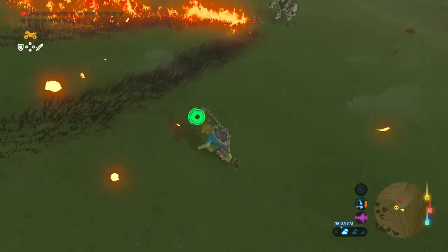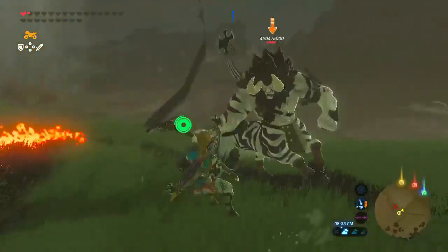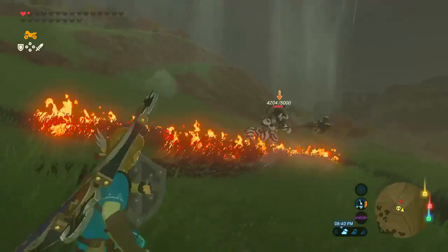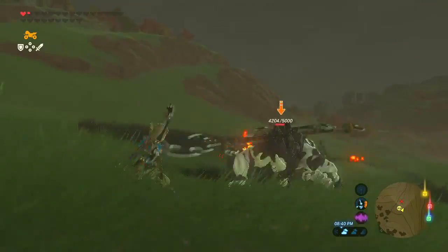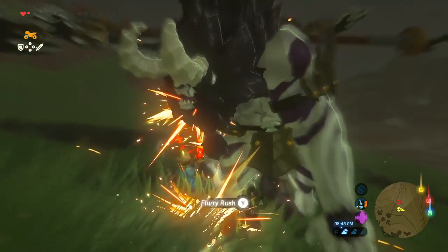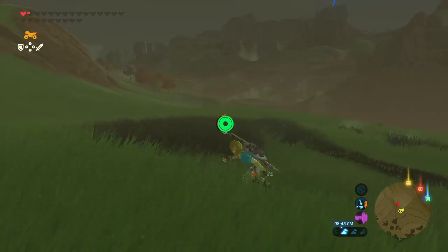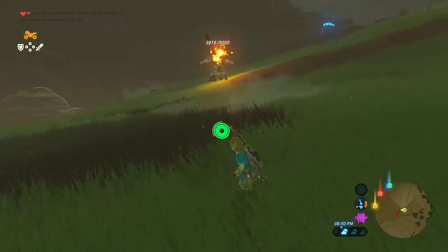One of the most important mechanics to master in this game is the combat system. During combat, the player's reflexes and mastery skills are put to the test. For example, if Link jumps out of the way just as the enemy strikes, he will be able to execute multiple attacks in quick succession. This is known as the flurry rush, and will be very effective when taking down large boss monsters.